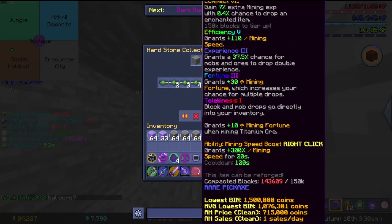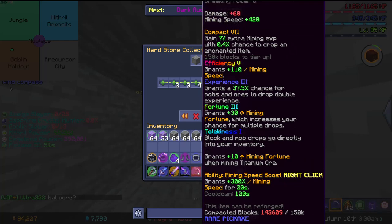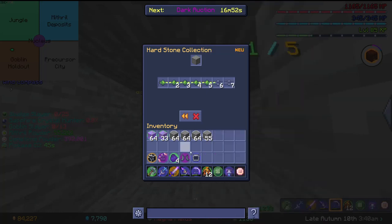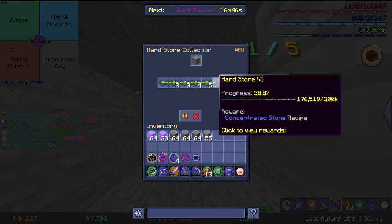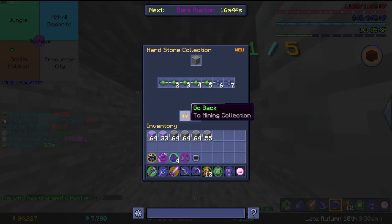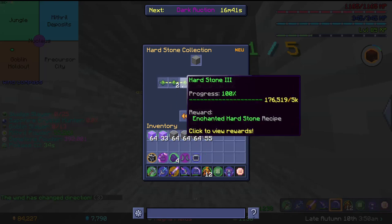I heavily recommend Compact — Compact is so good for this, you practically need it. Without it, I did some calculations, it's like 370,000 Hearthstone. I'm almost 70% of the way there and I only have about 170,000 just because of Compact.